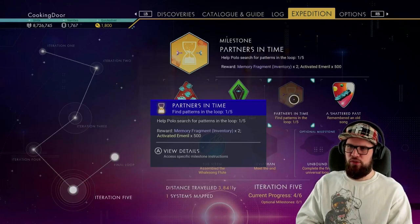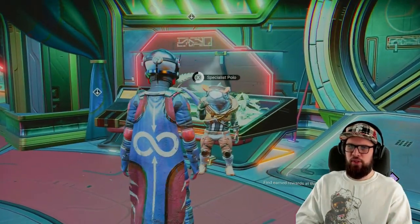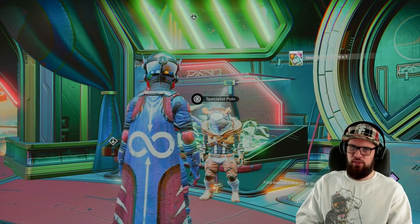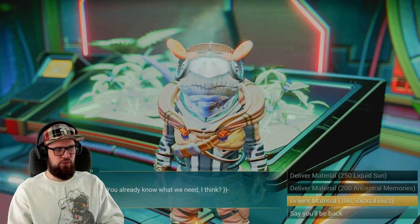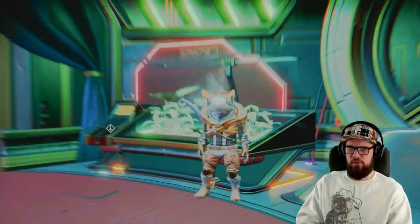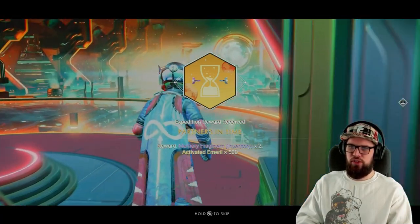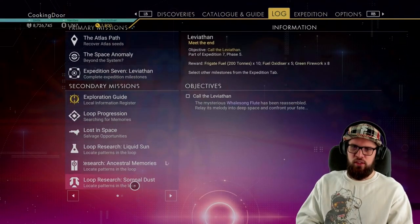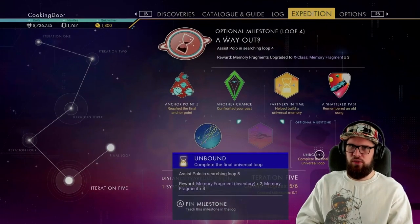Next, fly into space and track the Partners in Time milestone. Summon the anomaly, get onto it, and make your way up to Specialist Polo and interact with him. If you've gathered enough Liquid Sun you can hand it over right away. Make sure to interact with him again and also deliver some Sumnal Dust, which you receive plenty of from the derelict freighter. Repeat this until you've handed it in a total of five times. The Partners in Time milestone will then be completed, rewarding you with two memory fragments for your inventory and 500 Activated Emeril. If you don't have enough supplies, complete any of the loop research side quests to gather materials to hand in to Polo.